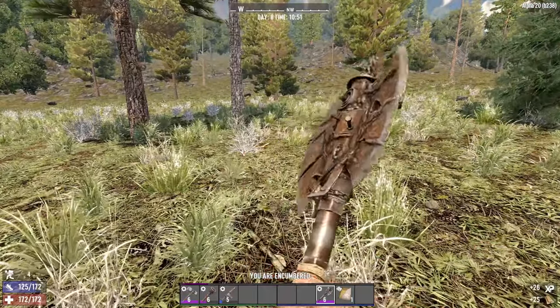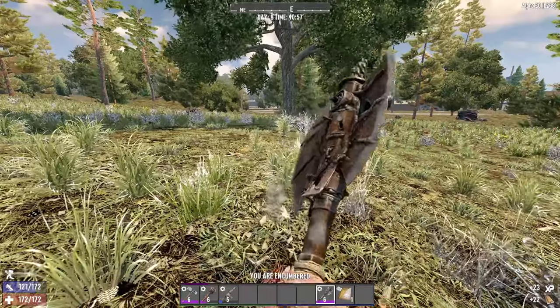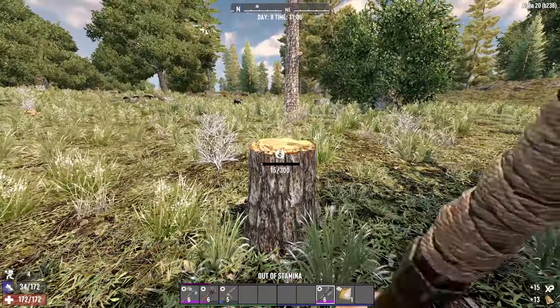You might have to chop up a few of them before you actually find that honey. But I always recommend if you see a stump, hit it and eventually you'll be rewarded with honey.